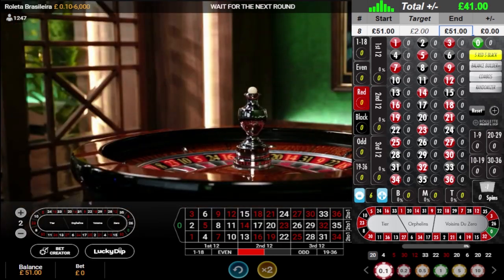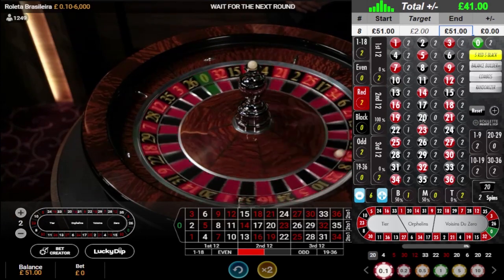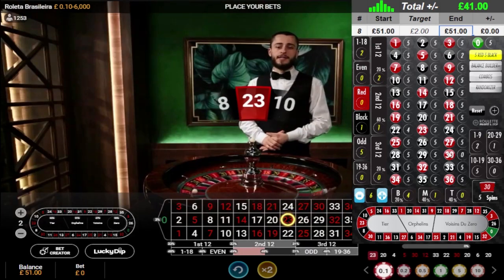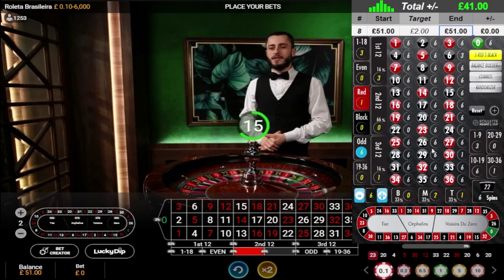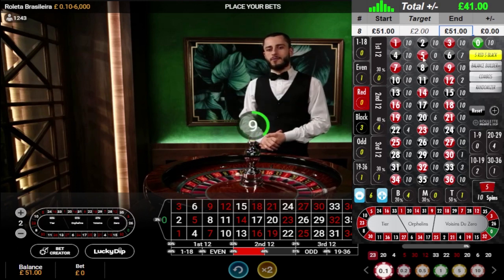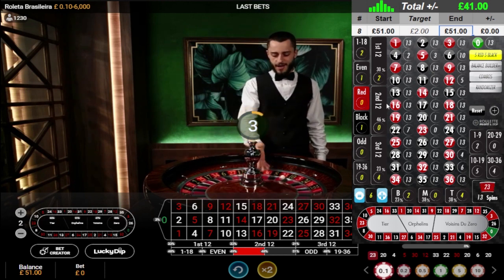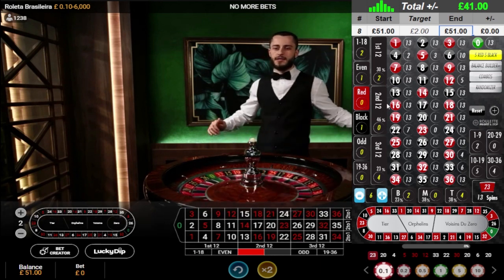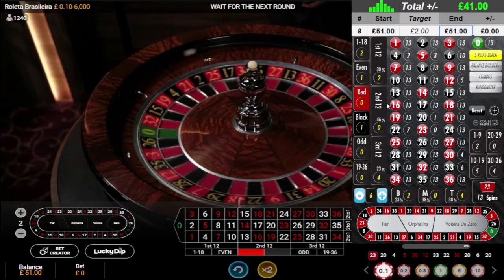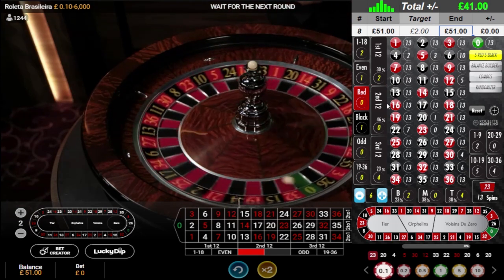I'm going to activate the 5 red 5 black, and I'm also going to input the history of numbers from this table into the tool: 22, 20, 26, 20, 30, 22, 23, 12, 30, 5, 4, 20 and 23. I've caught up with the numbers from the history to be more accurate. I'm looking to estimate £2 profit at the minute. The targets will increase as I get further in, but not by much — I don't need them to go up by much to get to where I need to be.